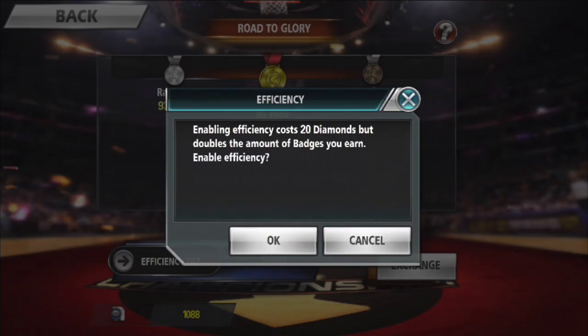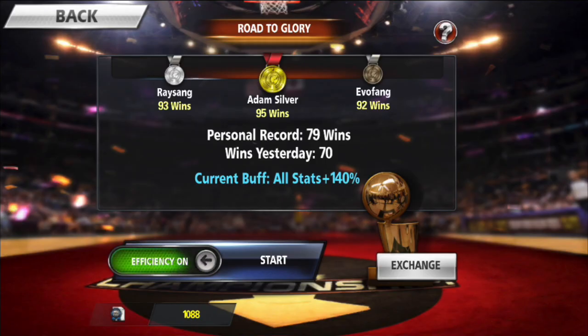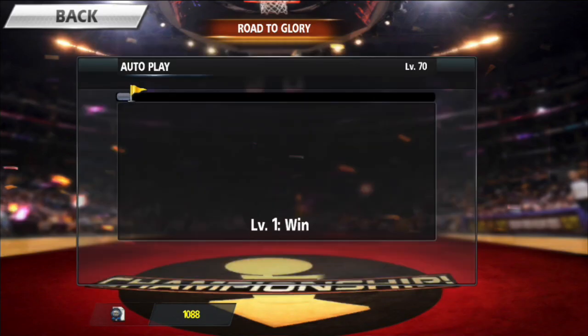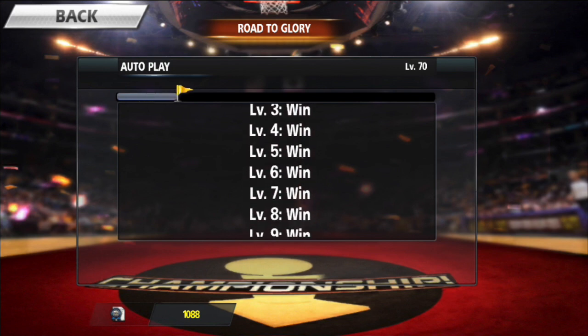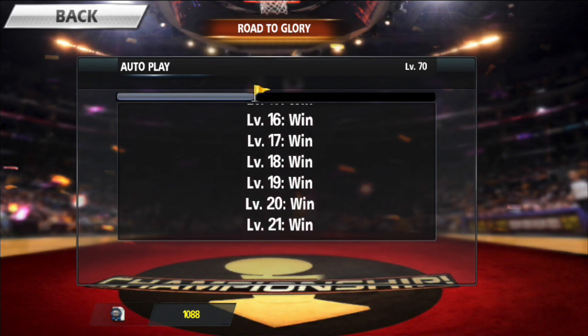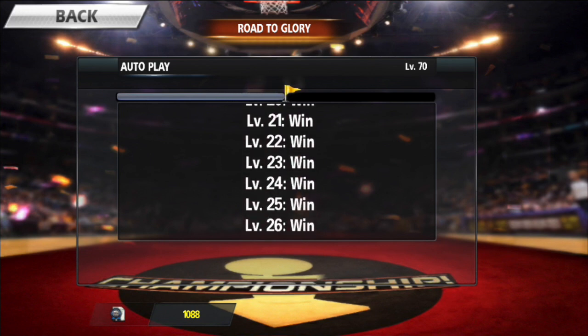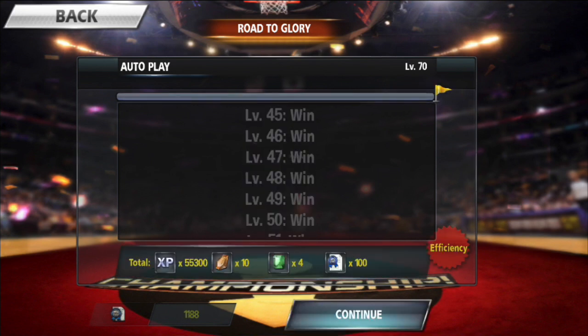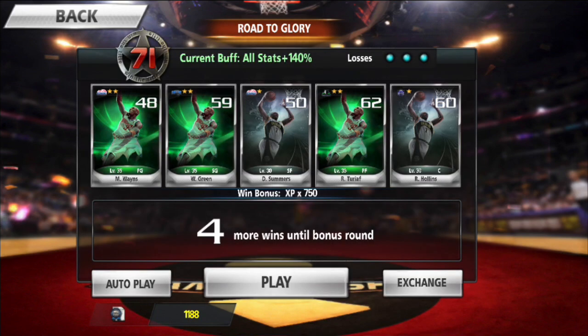On Road to Glory, I make sure to always turn the Efficiency on so you get double your badges, toe pads, emeralds, and everything like that. I definitely use auto play. To use auto play I think you need to spend about $20 in-game to reach premium level 2, and then you'll be able to use it. Right there I got 55,000 XP, some toe pads, some emeralds, and some badges.